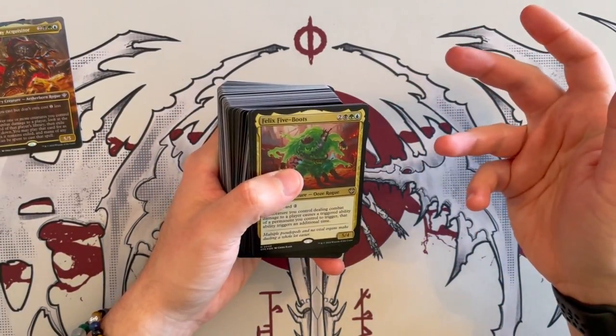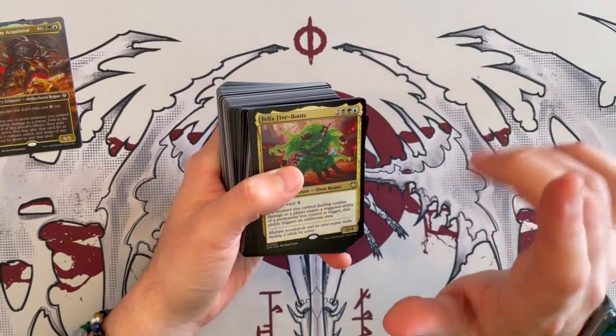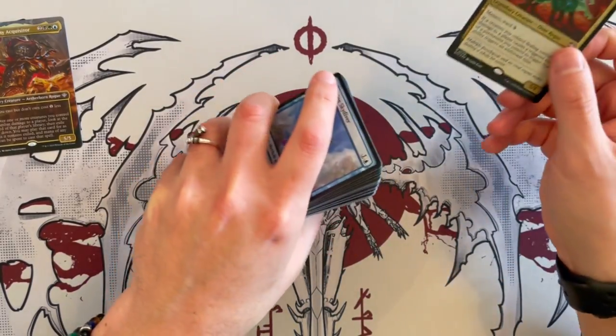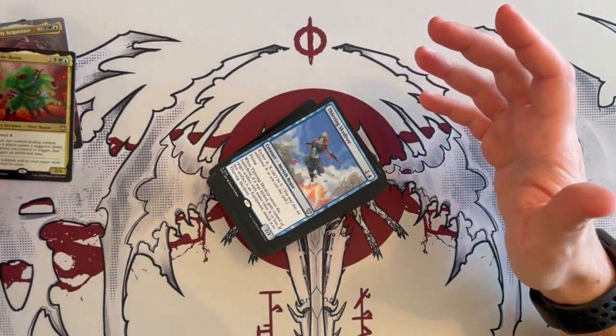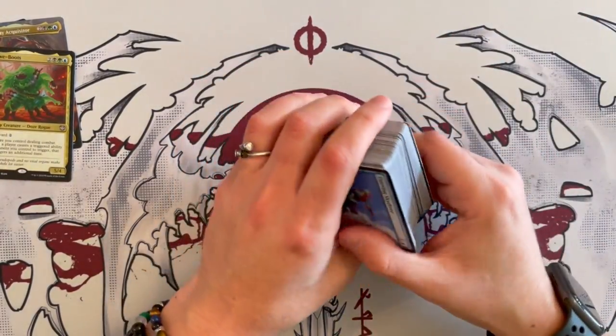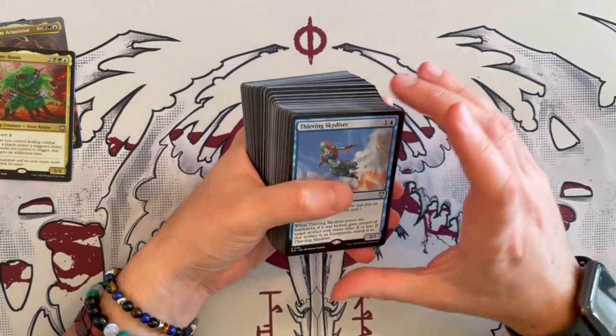One caveat — this is dealing damage to a player. So the other thing you'll want in this deck is to be able to deal combat damage to a player, either by giving it flying, by going over or under, making it unblockable, so on and so forth. There are so many ways — there are even lands to do that. So we'll start with the deck and see how good this is. It has a really good premise, I really love it.